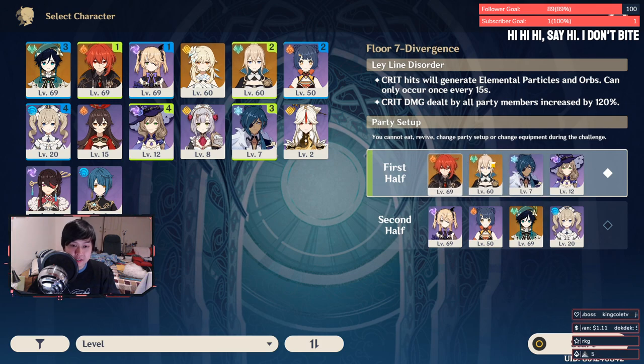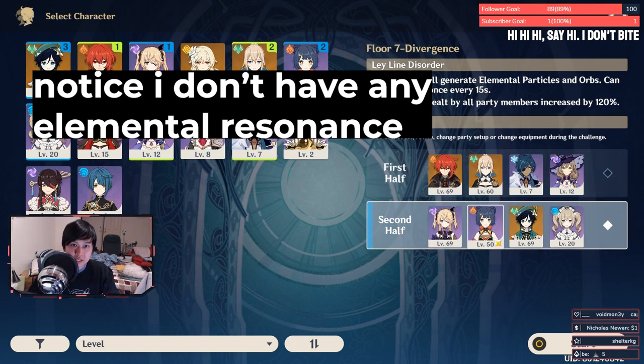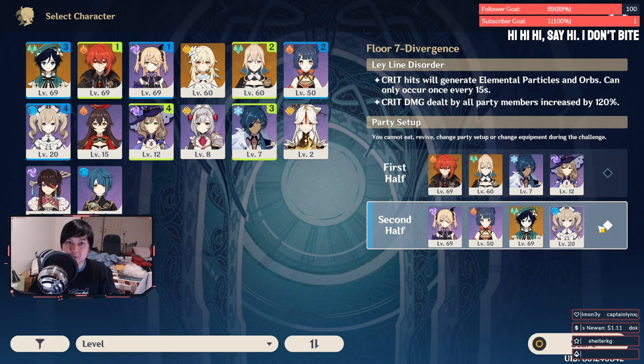So for the first half I have my main DPS, my healer, Kaeya to deal with the Electro Bro, and Lisa for superconduct. For the second half I've got Fischl and Xiangling, but the star of the team is actually Barbara. Venti is actually really effective especially on the second half because there are some stages where you have the two skinny dudes and he sucks them in so they can't do anything.